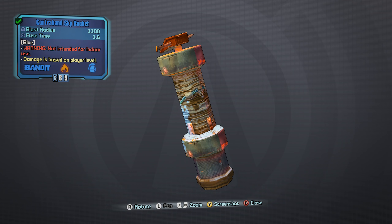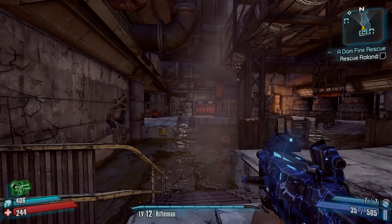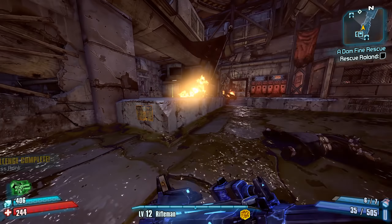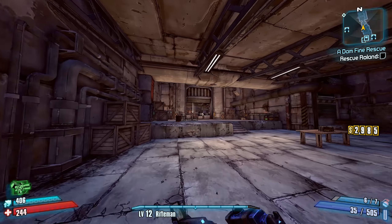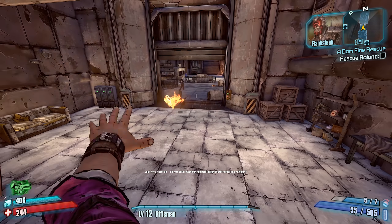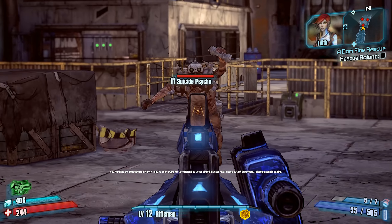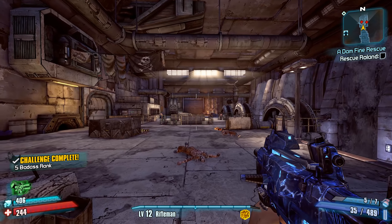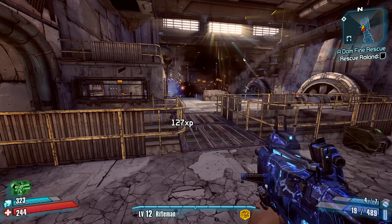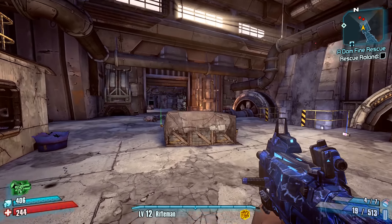Number 1: the Contraband Skyrocket Grenade. While this is technically an item you receive from picking up specific versions of the game rather than farming, the Contraband Skyrocket is a pretty great grenade mod for beginners, even if it's a bit awkward to use. Upon being thrown, the Skyrocket flies upwards and explodes like a firework. With a little practice, the player can jump and aim downwards to get the fireworks to explode on ground enemies, dealing quite a bit of damage. What's also unique is that it's essentially the only item in the game that scales with the player's level, so it will always deal damage corresponding to your character's level — meaning you'll never have to re-farm for it.